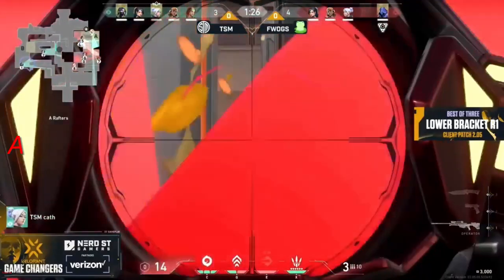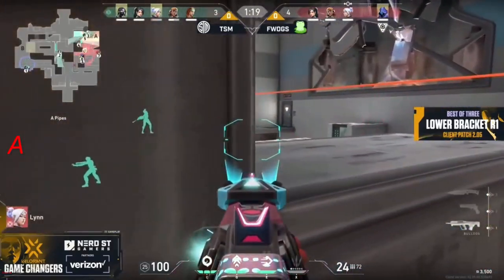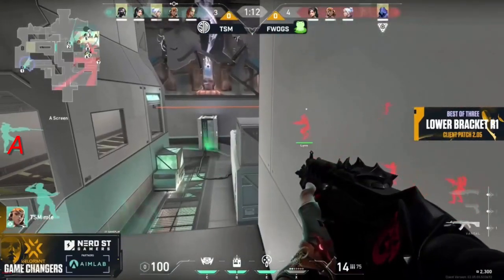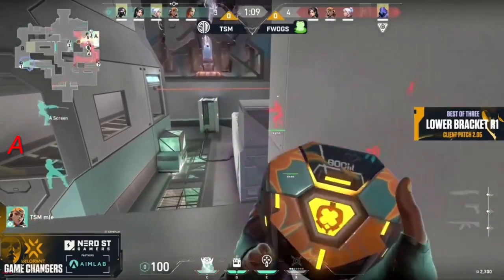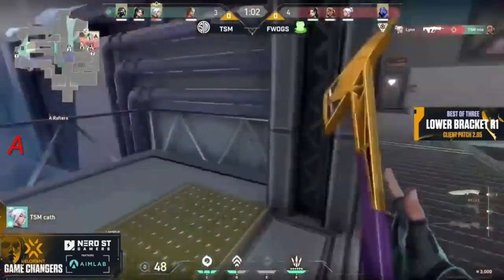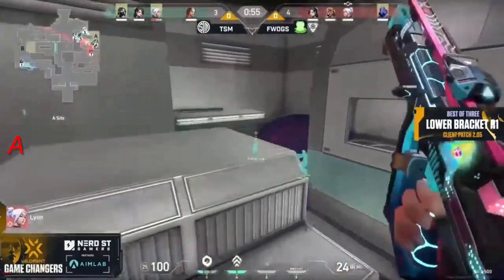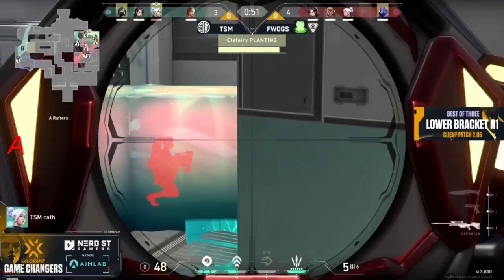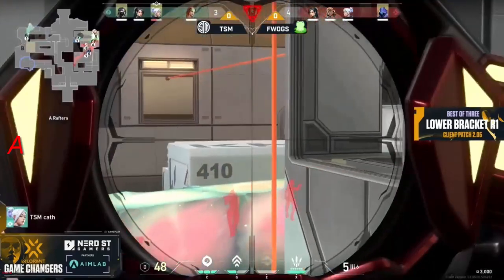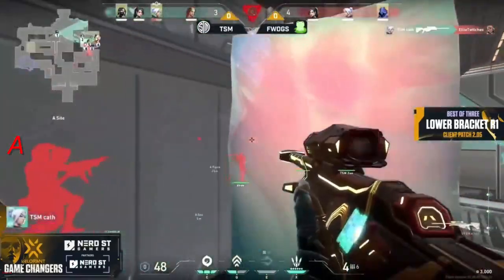What the Viper ult does is almost force the A push, because TSM had stacked three or four and one close towards mid — it kind of says hey, you guys have to go A, and that's where we're stacking. Unfortunately they grab a kill but take a lot of damage doing it. That is going to be healed up, then one tosses out the boom bot. Lynn continues to find frags, absolutely devouring this TSM squad — went up top to get the high ground and just keeps looking for more. That wall goes up with the spike to follow, putting TSM's backs against the wall working against the clock. The Sage wall on Icebox is a very, very powerful tool.